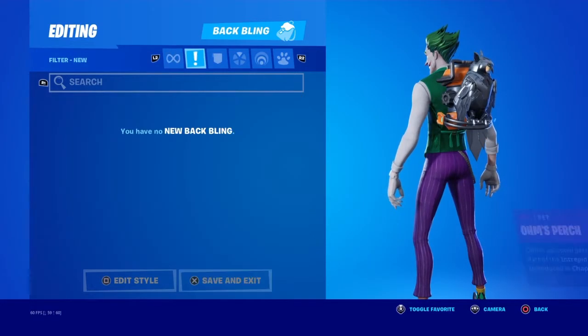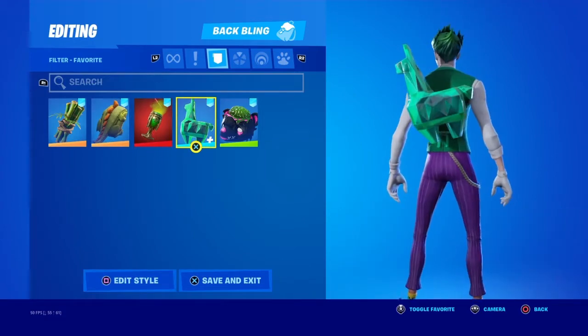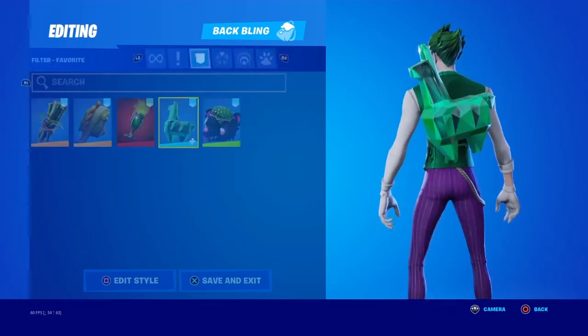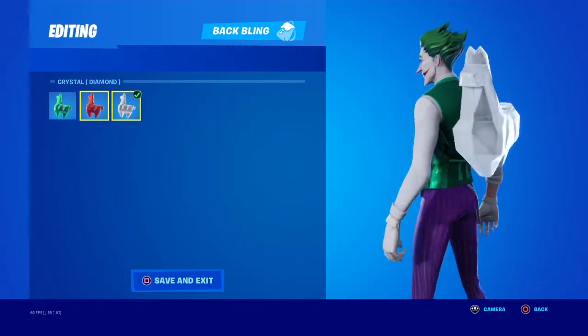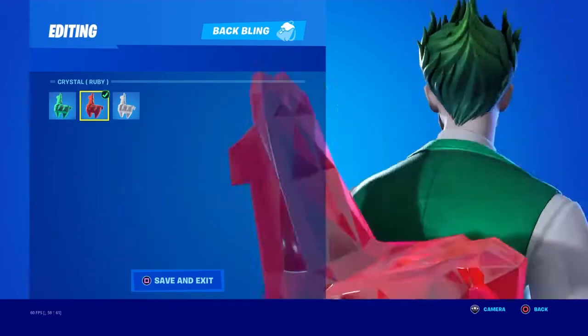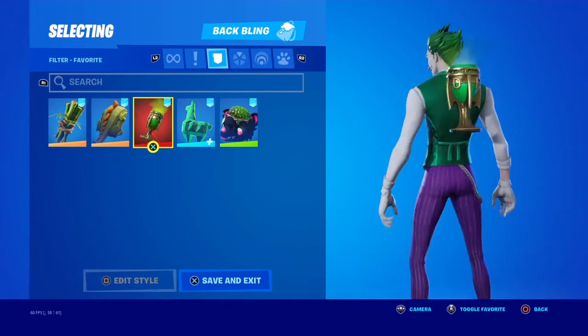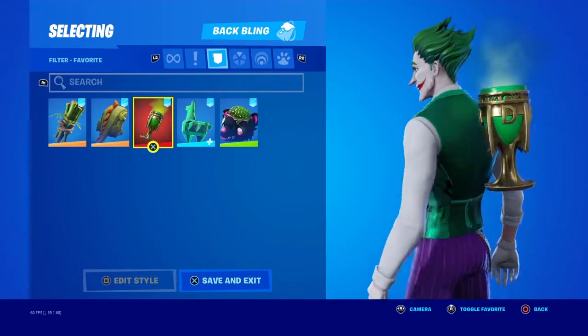Okay, these are Joker combos — I only got two. You could put the Crystal Llama as the Emerald style. The Diamond could work too, but the Ruby does not work that much. For the Emerald, the Doom Chalice — it doesn't really make sense but it goes good.